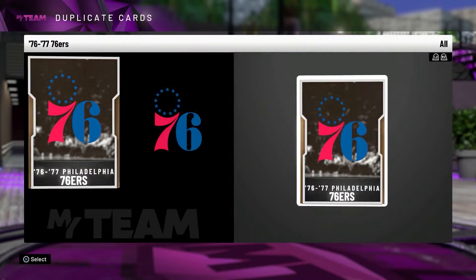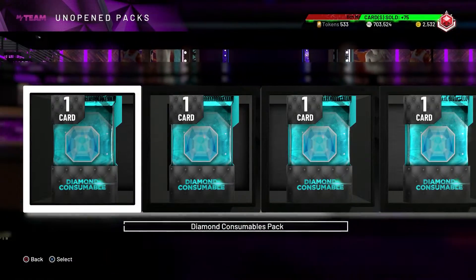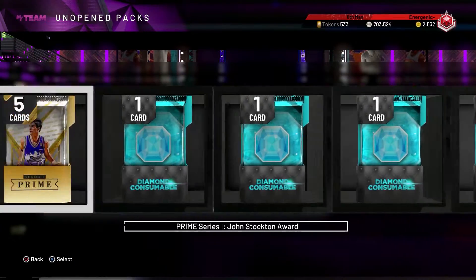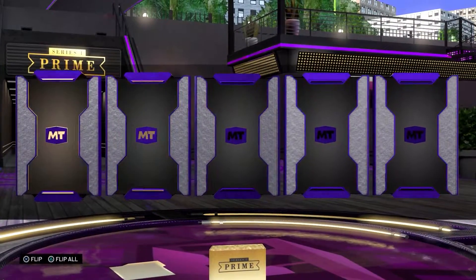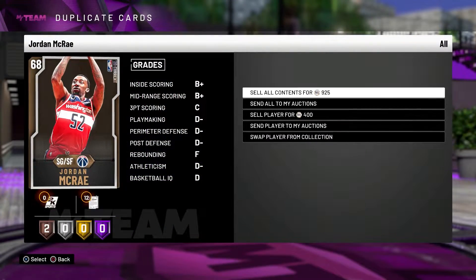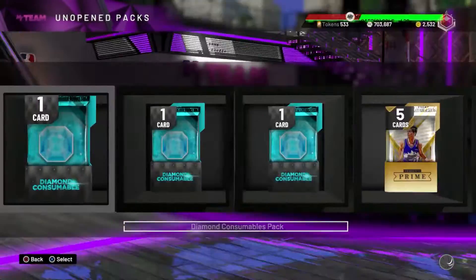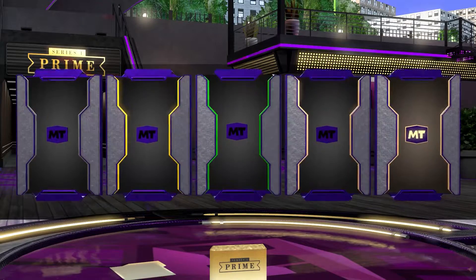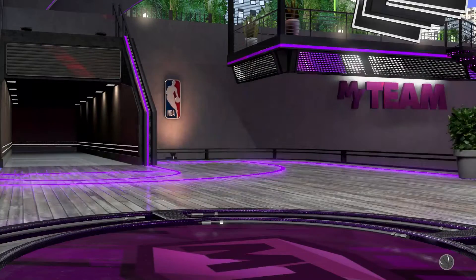We're at 703,000 MT so we gained around 10,000 MT from all the quick sells. Wait — I still have two more packs, I missed them. John Stockton, come on show your face — nothing, already have that guy, quick selling. Jordan McCray might go for a good amount. Marcus Soll — I don't think I have him, I'll take it.